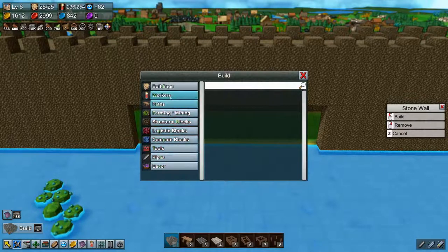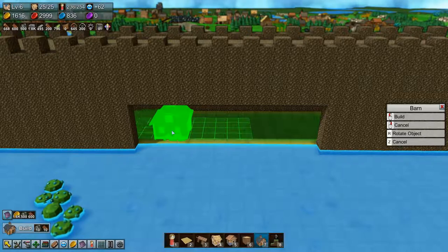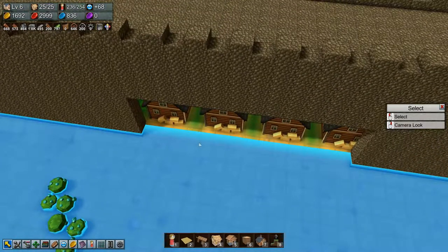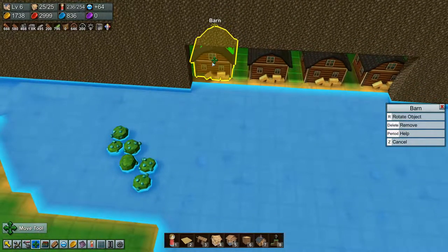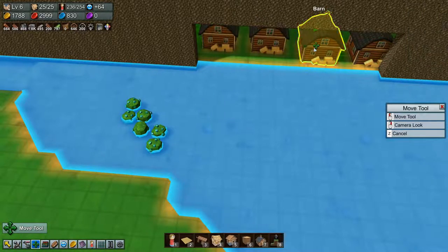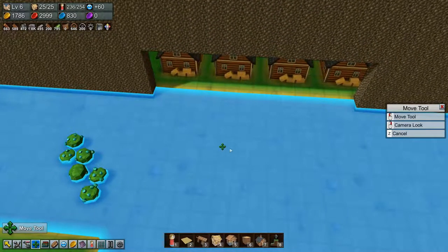So we have a hole here. What if we took some barns here — one, two, three, four. I need to move them in one. Let's just move out here. There we go — so that's done.